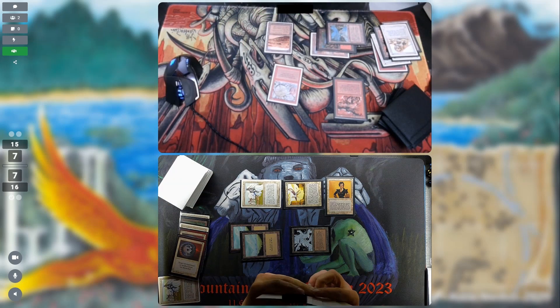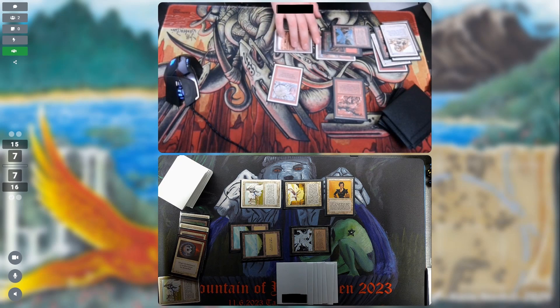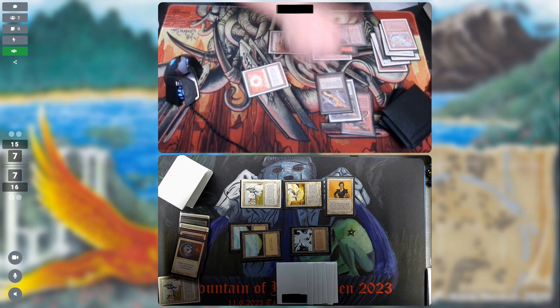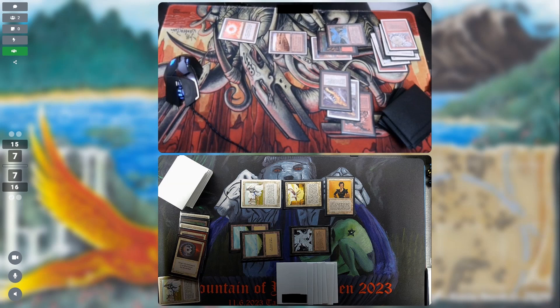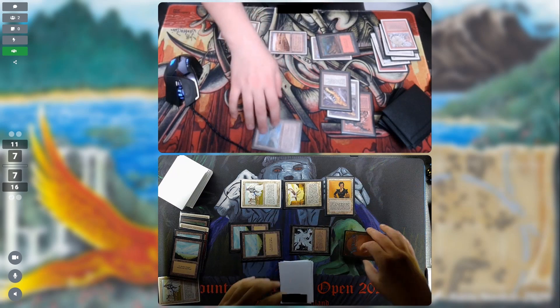I don't need any more lands in play, so every land I draw can just be thrown at their face — two points closer to death. What did my opponent get from the wheel? There's a Sol Ring, a Black Vice, and another Black Vice. That's six points of damage if I can't do anything. But the Land's Edge is still in play — every land in my hand can be discarded immediately. I draw two lands from the wheel, dealing four damage to them and reducing my own damage by four, so the Vices will only be dealing two points in total.